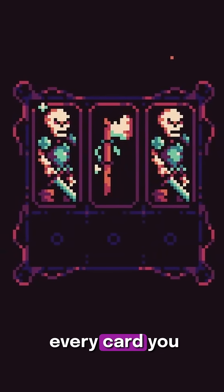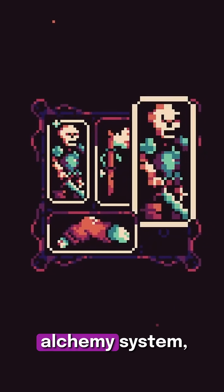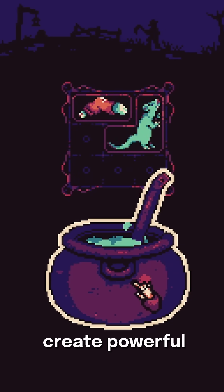In Alchemortis, every card you acquire has to be placed carefully on your grid to maximize your power. And with the alchemy system, you can mix cards together to create powerful mutations.